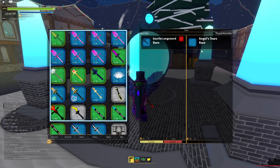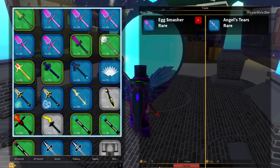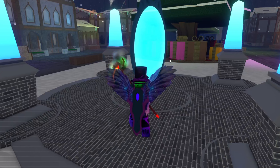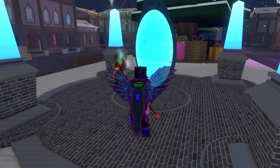We'll just give away a free weapon. You know what? You can have it. You can have egg smash. Is it giving me... alright, we'll trade. Bro, if I got scammed, guys, tell me, because I don't even know what I just traded.